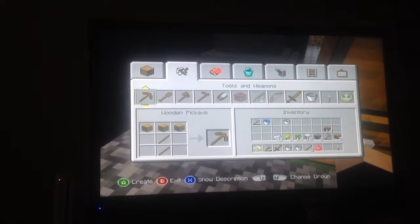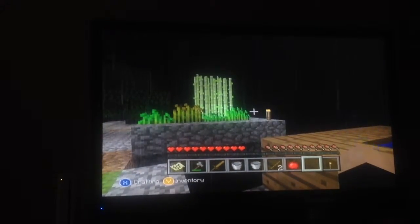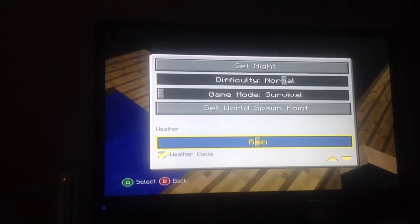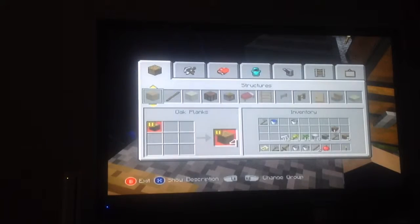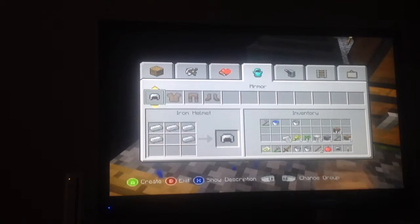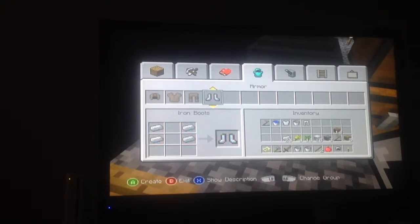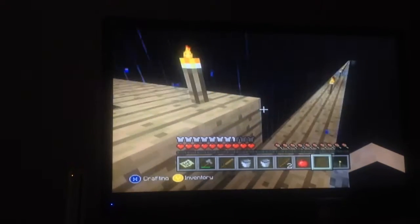Seriously, it's raining. I really don't want it to rain. Oh gosh, it's a lightning storm. No, I can't do this. Please just do rain. Okay, there we go. I'm just going to make some armor — helmet, chest plate, leggings, and boots. Alright, there we go. Ta-da! So we got some more protection now.